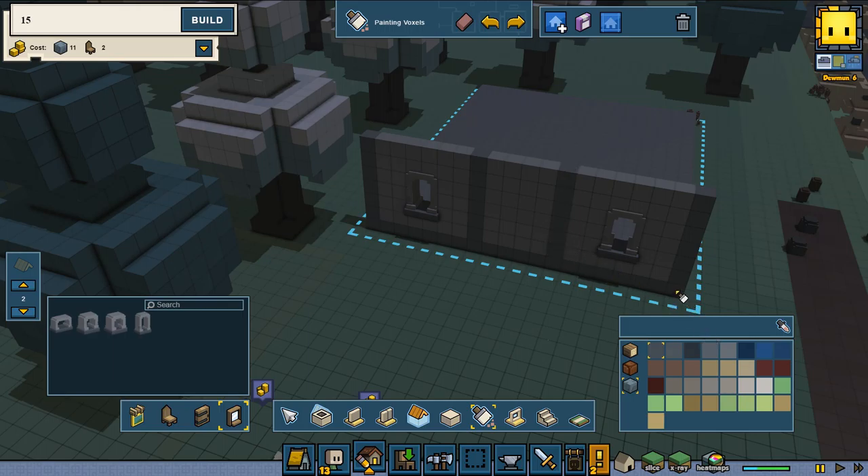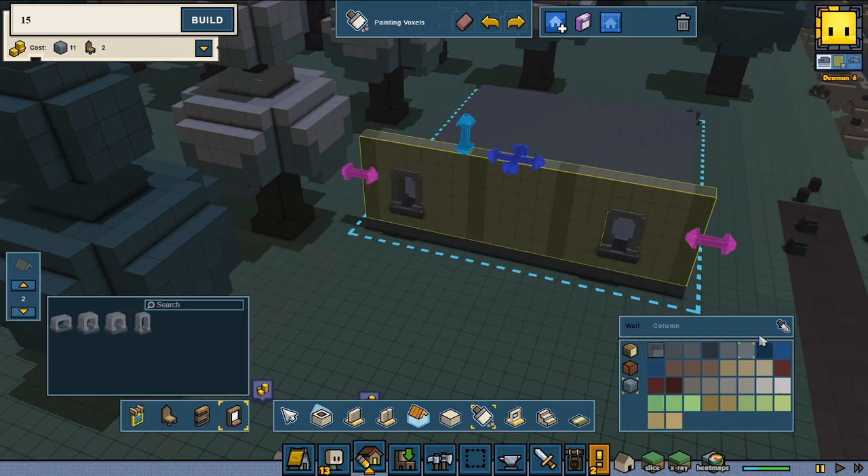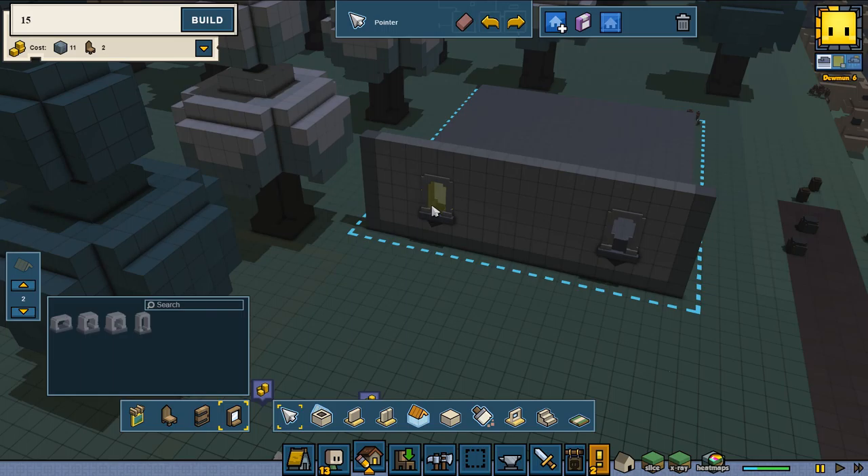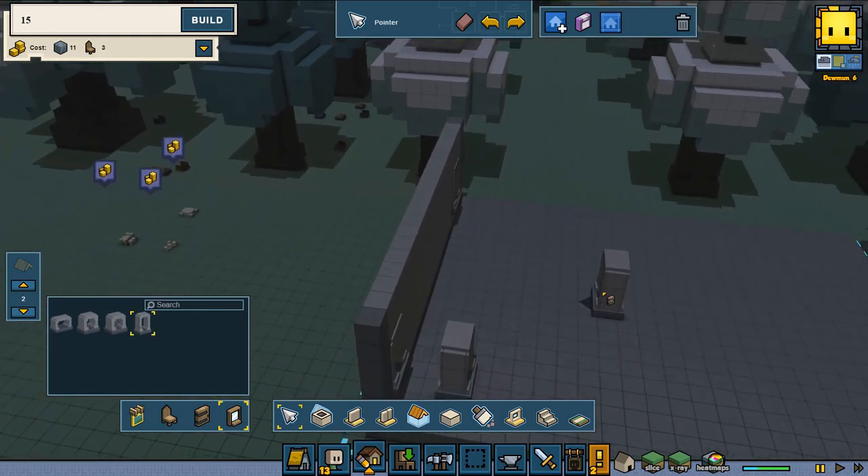We're going to have two little windows. This is already a little bit too big - you can see we need a little bit more space. I'm not quite sure how I want it to be. Can we move you? Yes we can. Can we move you? No we cannot. All right, so we're going to move this window one aside. I'm going to clear these - we can just undo that, yes that's way easier to do.